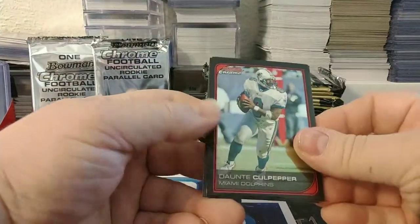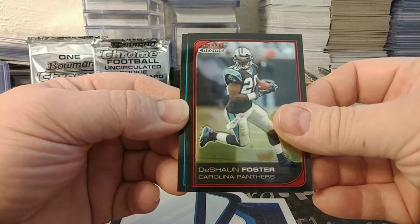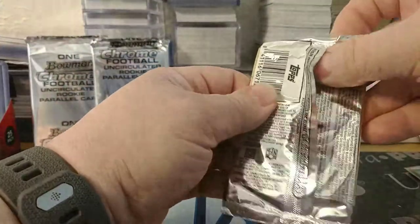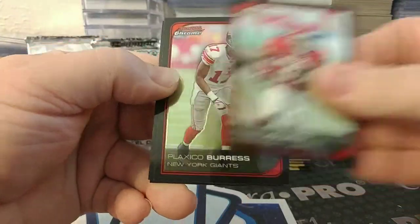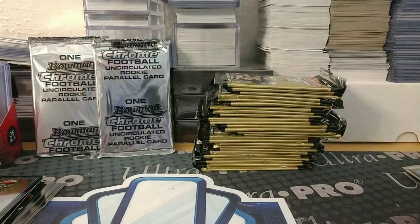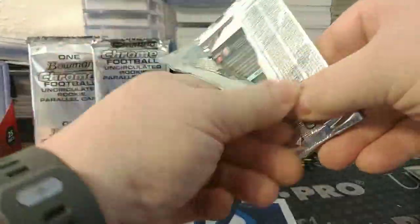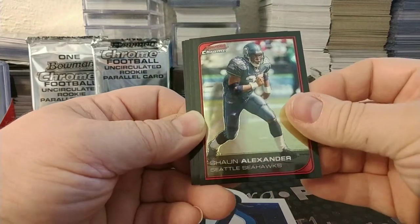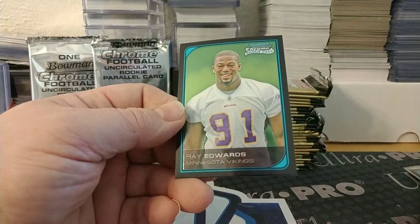Next pack: Dante Culpepper on the Dolphins, Dion Branch Patriots, Deshaun Foster Panthers, and Davin Joseph. Then Priest Holmes, Plaxico again, Peyton again, and Jason Avant rookie for the Eagles. Sean Alexander — the Beast before Beast Mode — for Seattle.